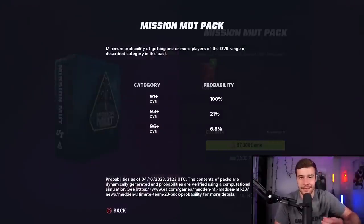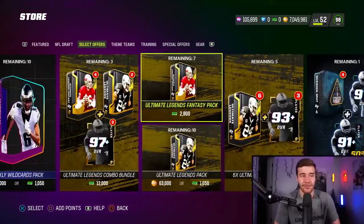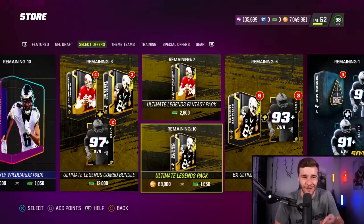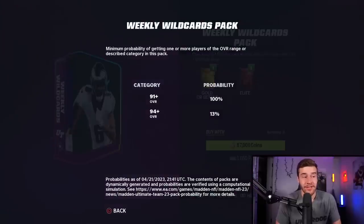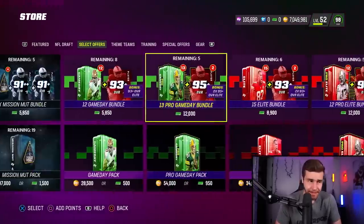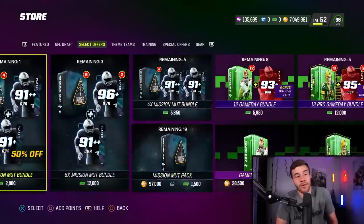EA Sports has not adjusted those odds with the way the game has changed, so that's probably a pack you might not want to open. The Mission Mutt pack hasn't been updated since the 10th of April, which is quite a while ago. EA Sports did boost the Ultimate Legend pack, which is interesting — that one also changed on 4-20. Massive day for EA Sports on 4-20. And the Weekly Wildcard changed on April 21st. So EA Sports has made quite a few changes — most notably the Weekly Wildcard, the Ultimate Legend pack, and those four packs at the bottom.